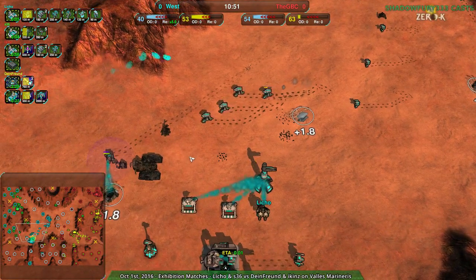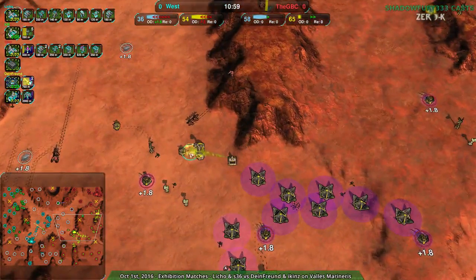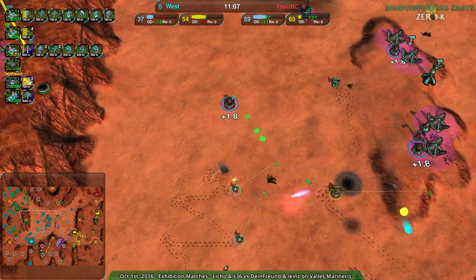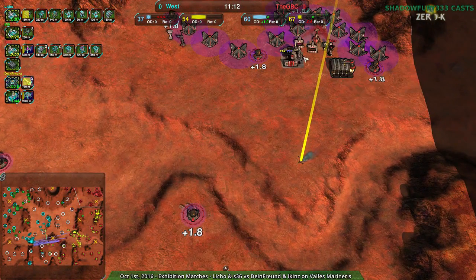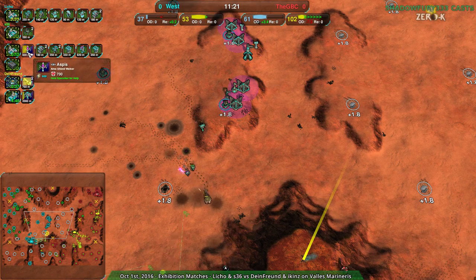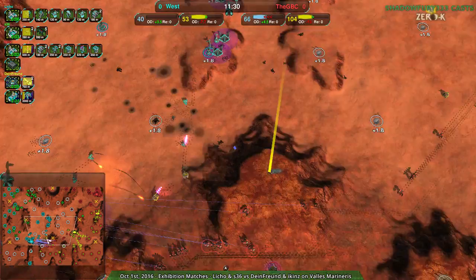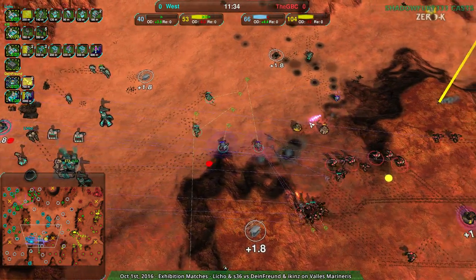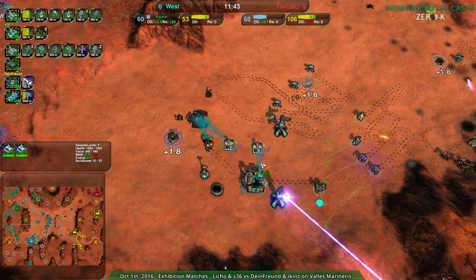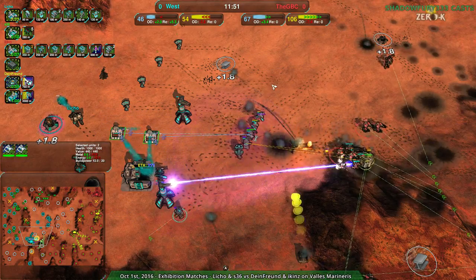The western team is now way behind economically — that loss over to the southwest was huge. GBC is managing to rebuild, getting a Grizzly up. The Amphib plant is being used defensively, quite nicely. The Cloakibot Factory is being traded off for a Shieldbot Factory, and Brawlers are coming in as well, so GBC is basically just setting up for the final attack. Eikens going for heavy shields — they have a Cloakie ball. Liko right now basically just has what they're currently building, with about 30 to 40 metal per second production.